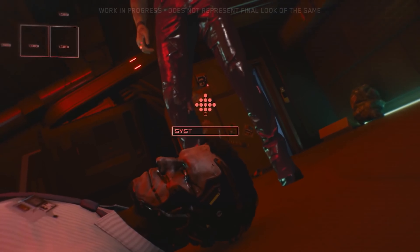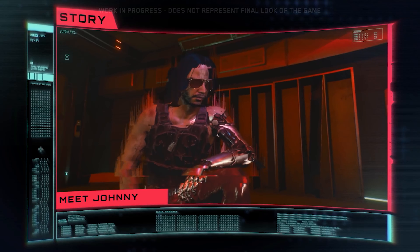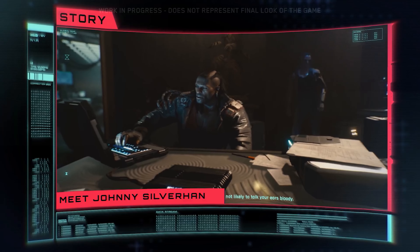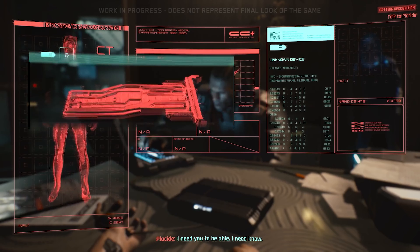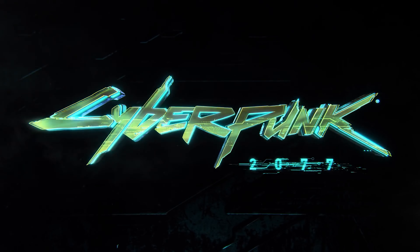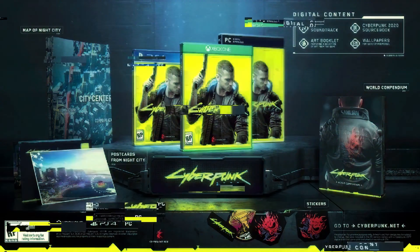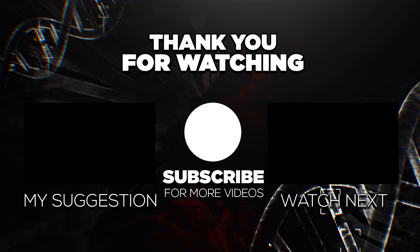Your choices will shape how the world reacts to you and affect your relationships with those around you. One of those relationships is special — ever heard of Johnny Silverhand? A rebel rocker boy who will be your companion throughout your adventure in Night City. Like everyone in Cyberpunk 2077, he has his own agenda. You'll decide if he'll be your ally or your enemy. And that chip in your head — the one thanks to which Johnny lives inside your mind — well, that's a story for another time. We'll see you next time.